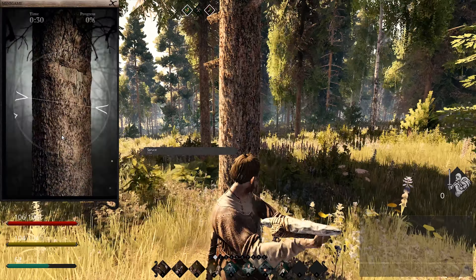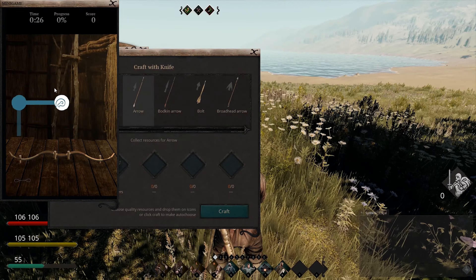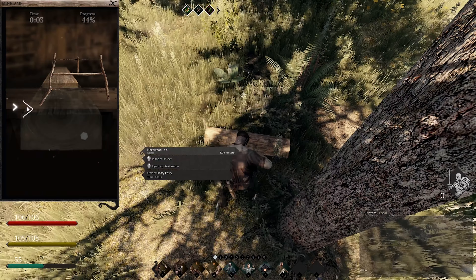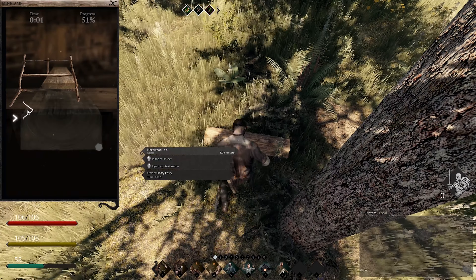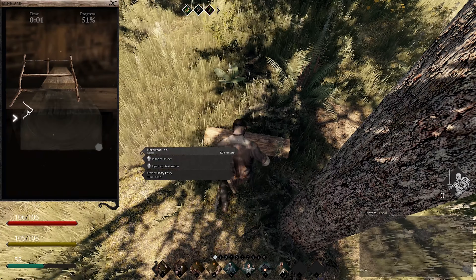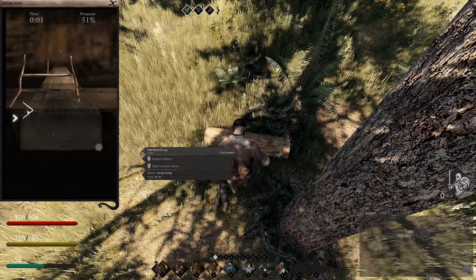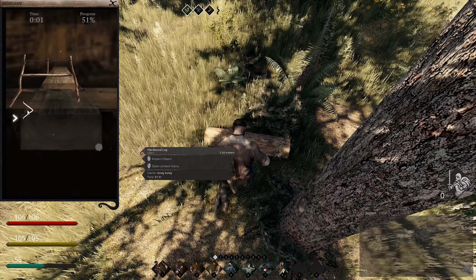Want to mark your house as your own? Put a claim on it so no other player can unexpectedly steal your domain. Want to be the boss of the whole block? Build a monument with your crew to claim a much-needed piece of land. The Land Claims feature helps protect you from random looters and trespassers, ensuring you get to enjoy the safety of your own home.